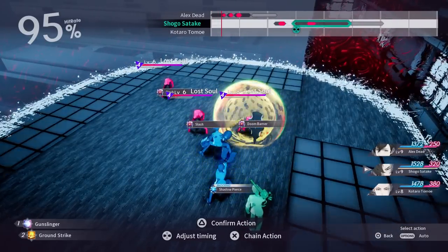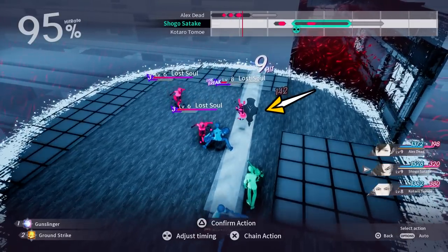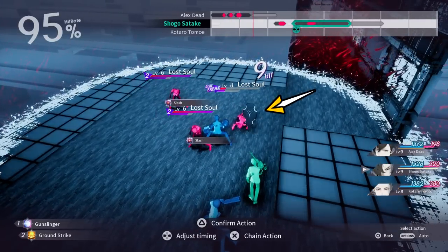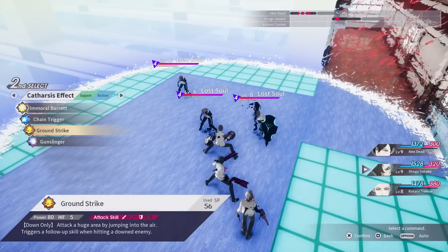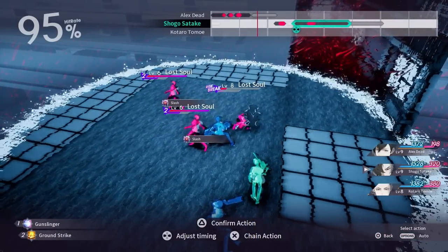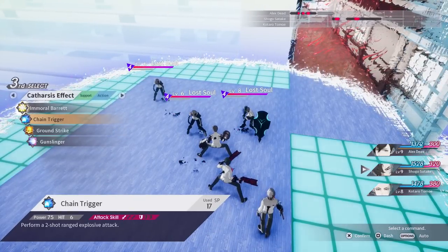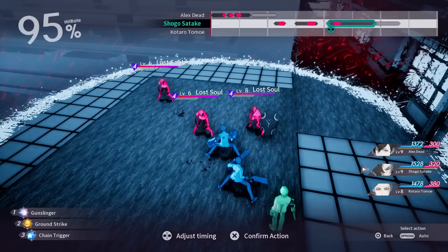From being juggled in the air long enough, the enemy will become broken, meaning they will enter a downed state for a brief period when they hit the ground. Our next queued action will maximize damage to that downed enemy. For our third and final action, we will do some basic raw damage to another enemy I am pre-planning to also pop up into the air with our next character.